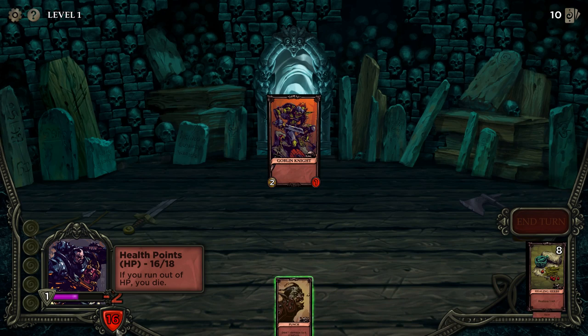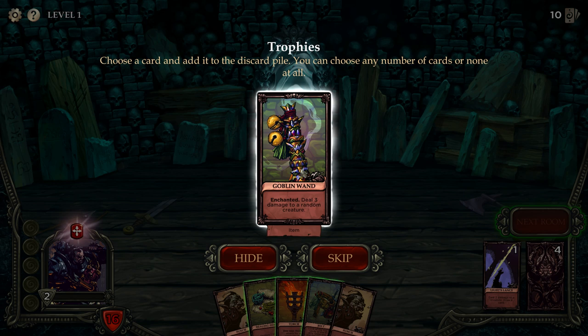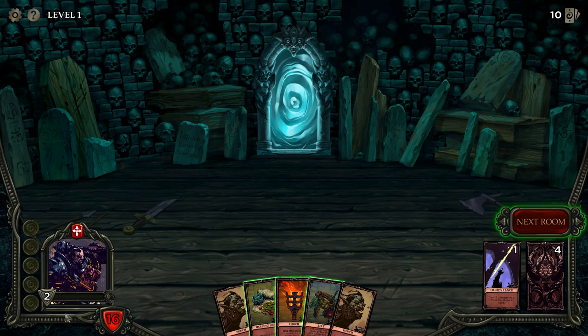After you beat an enemy, you can pick up a card. I'm not going to take this one — it's a goblin card, enchanted, deals three damage to a random creature. Enchanted means when discarding a card on your turn, and I haven't got any discard mechanics yet, so I'm going to skip that. There's also a leveling system in this game — we just leveled up to level two.